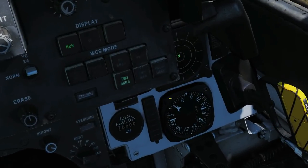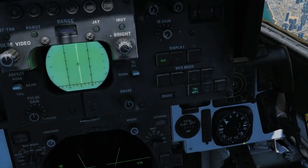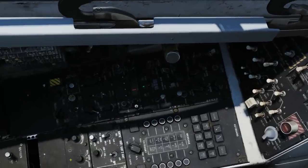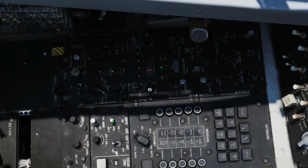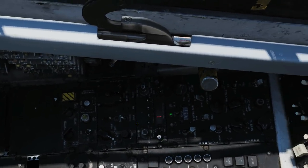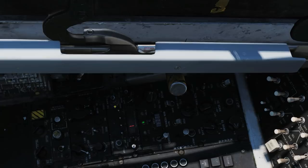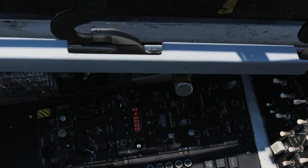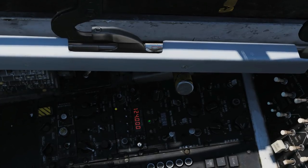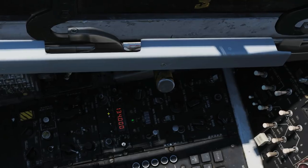We also have a BDHI here in the RIO cockpit for navigation. Now let's program the system to track the Viking. On the master controller, we need to make sure we're set to UHF2, which is our ARC-182. We'll switch it to manual frequency mode — we could use presets, but we're doing manual today. The Viking's frequency is 131 megahertz, AM modulation, so let's program that in.